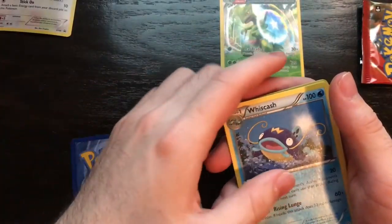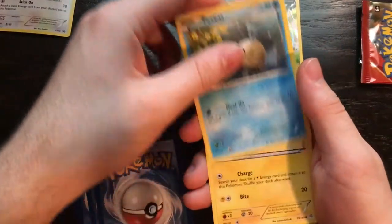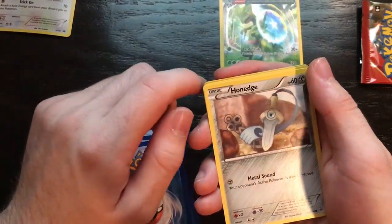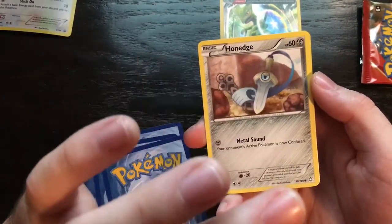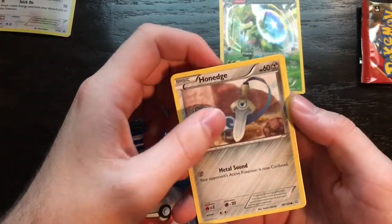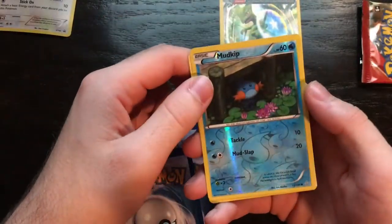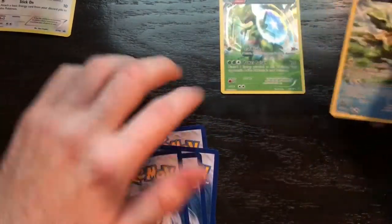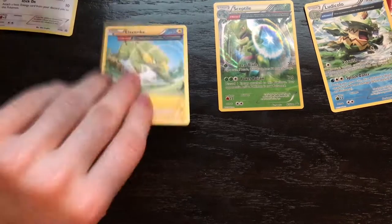Archie's Ace in the Hole, Always Cash, Kakuna, V-Bats, Electrike, Hippopotas. This is a new Pokemon to me — I'm not so familiar yet with all the X and Y Pokemon. I'm still haven't even played Black and White yet, I'm still kind of far behind. Reverse Holo Mudkip. And the last one: Ludicolo. Nice. So we got a couple of nice cards here. Not too bad.